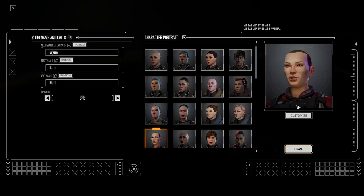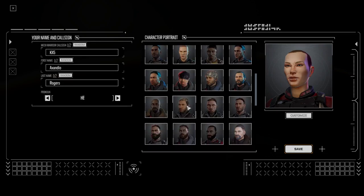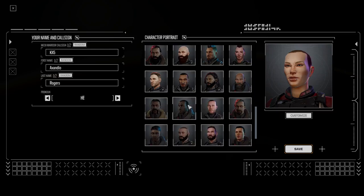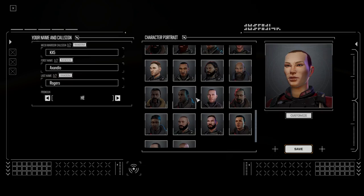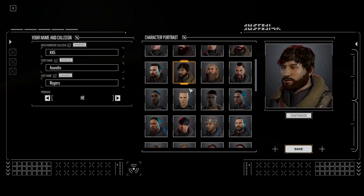There's 'Worm' as our starting character. I'm going to edit the appearance — this could be my guy. I'll name him KX5, call sign Xandio, last name Xandio Rogers. The character has pronouns displayed and a customizable look.